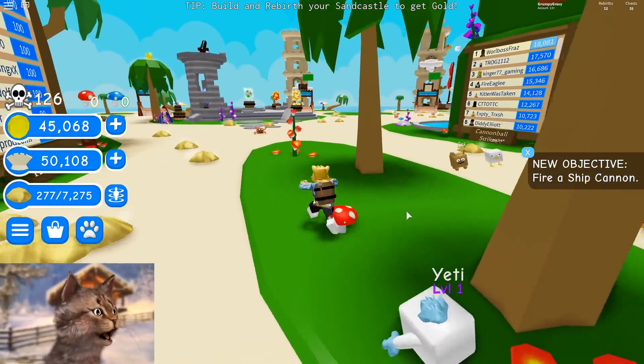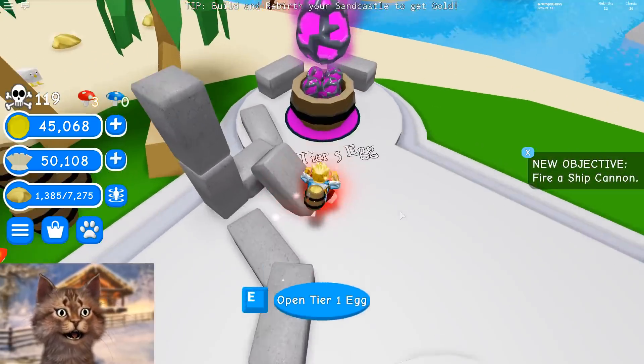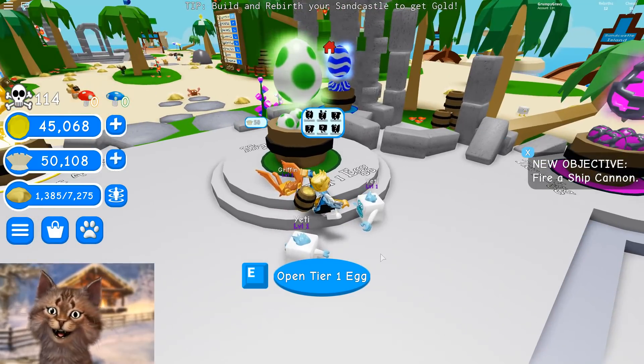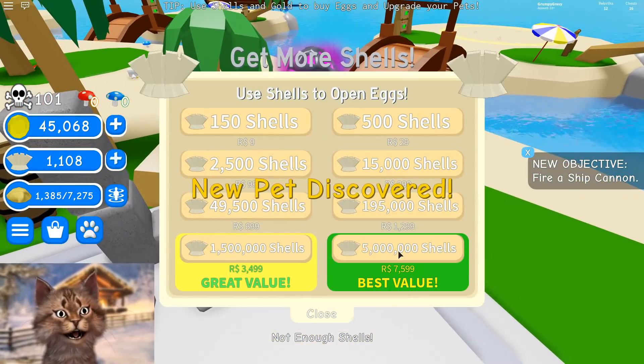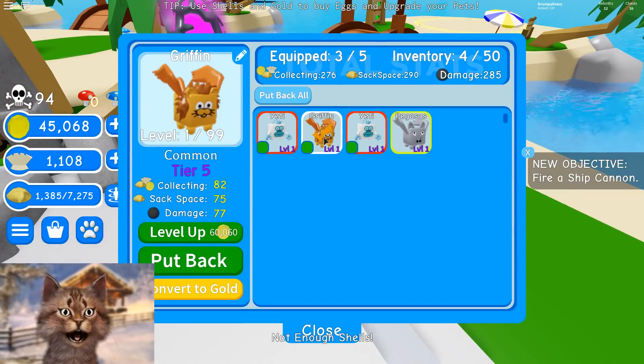So this is the pet area right here. We got tier 2, tier 5, tier 3. I like how the middle one is tier 1 — you would think the middle one would be the best one, but really it's not. Okay, so we got an uncommon. Can we buy another one? That was a new pet too. Nice! So we can equip that for sure.